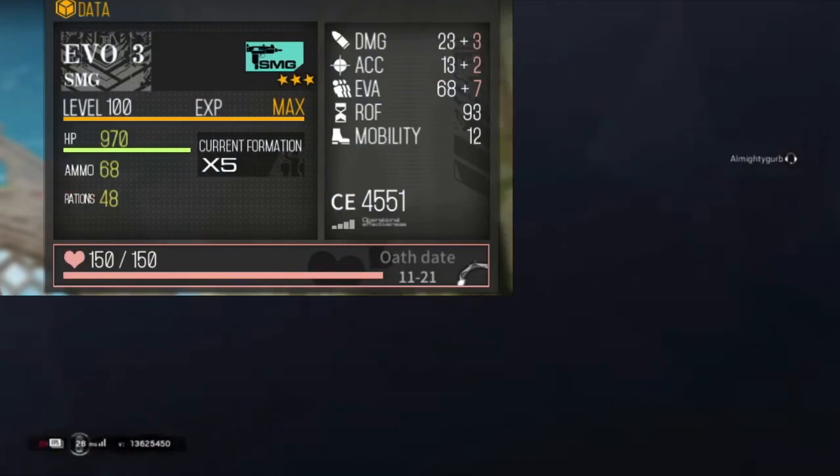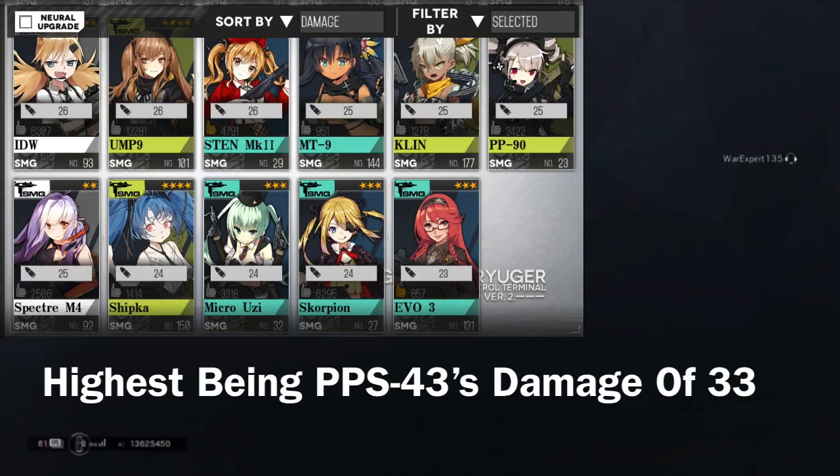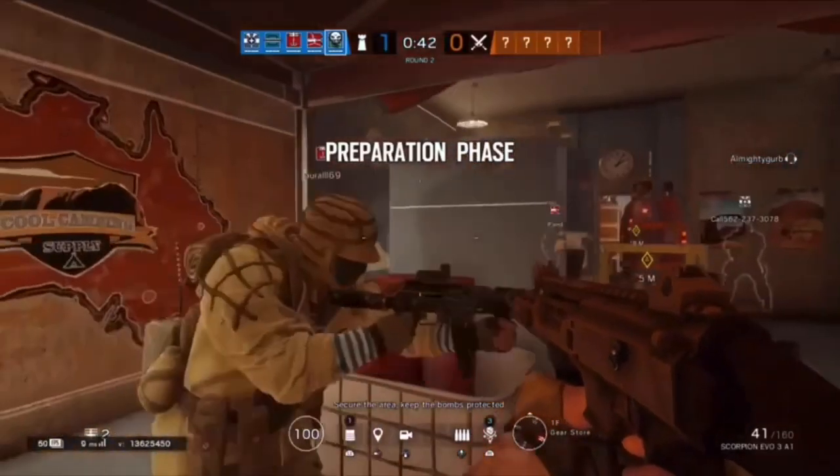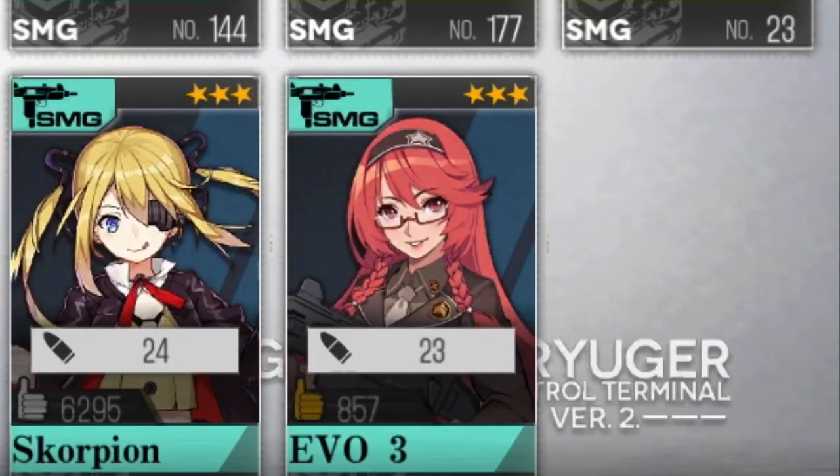Damage doesn't really matter for SMGs, but I was surprised to see that Scorpion Evil 3 has the weakest damage of all SMGs at 23, which is just about as insulting as Galil's 2-star rarity. What's worse is that I can spot a good handful of SMGs that are definitely weaker. I'm officially pissed!